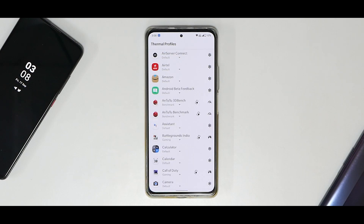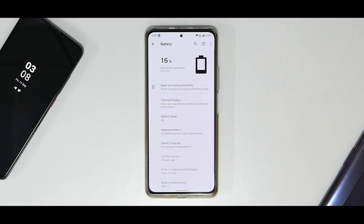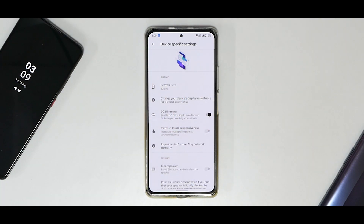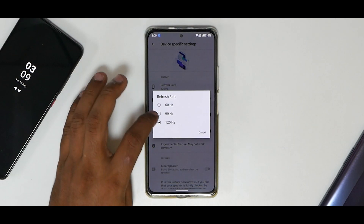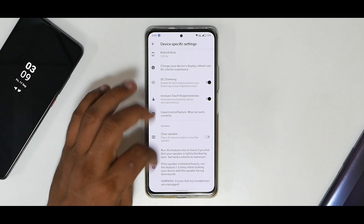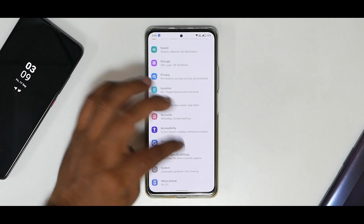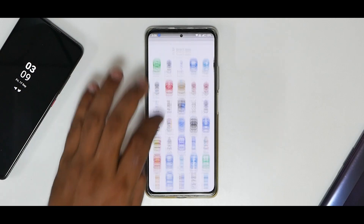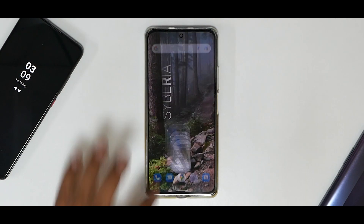In the battery section you have thermal profiles. There's customization for touch response, touch sensitivity, and touch resistant area, and it works really well. You have DC dimming, increased touch responsiveness, device-specific settings, and you can set the refresh rate to 60, 90, or 120Hz. There's also a clear speaker option. The animations are smooth as butter, and GCam is working just fine even without loading an XML yet.